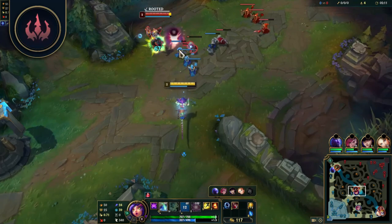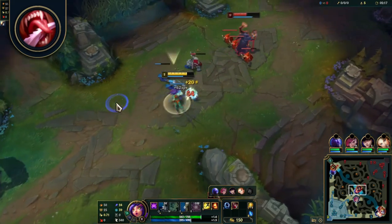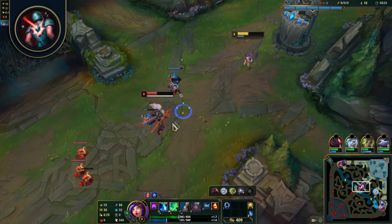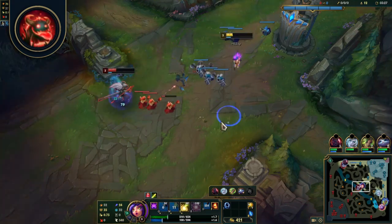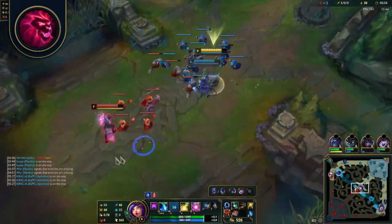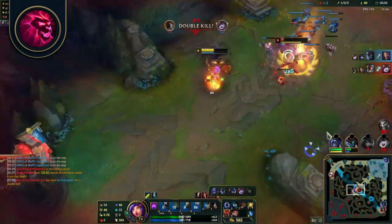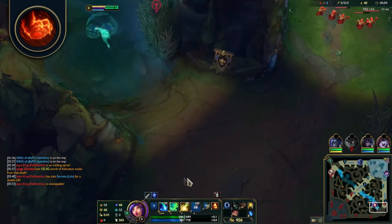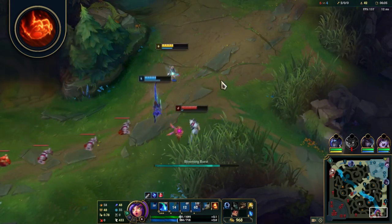Minor runes: if you've taken Electrocute or Dark Harvest, pick up Taste of Blood for HP sustain during laning phase. Cheap Shot is viable if you want extra damage — it will proc anytime you land E, ultimate, and the Everfrost item. Pick Eyeball Collection if you're confident in picking up kills, while Ghost Poro would be the better defensive option for the vision it provides. Treasure Hunter helps you snowball off early kills. Ultimate Hunter is viable if you plan to constantly make plays, reducing the cooldown of your ultimate. Relentless Hunter offers out-of-combat movement speed to help Niko engage, close distance, and land that important E root.